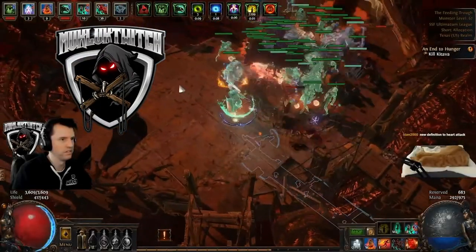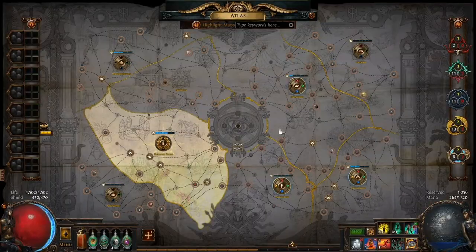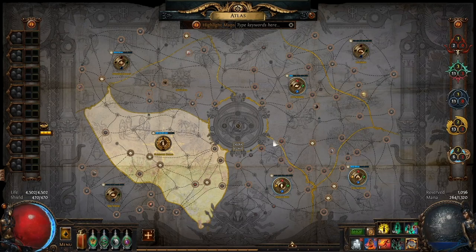So you just finished Path of Exile's campaign mode and are ready to start the end game, and the first thing you see is this. What is that? What is this? What are those? I spent hours learning how this works so that you don't have to. This is a guide to the atlas. Now let's get to the point.